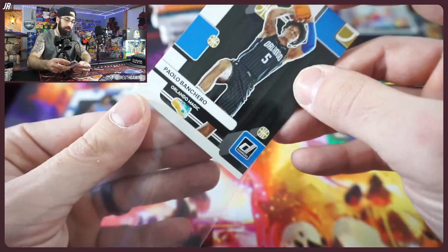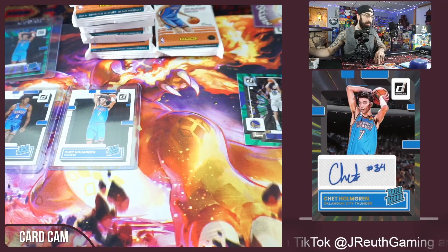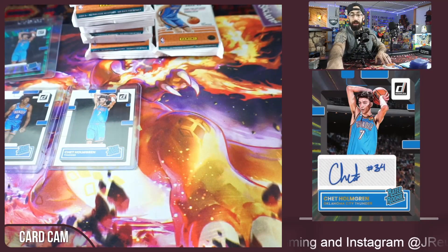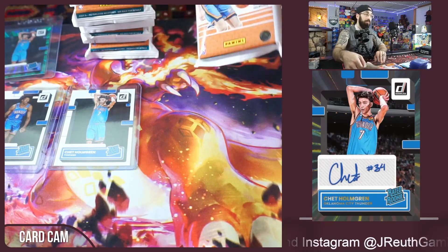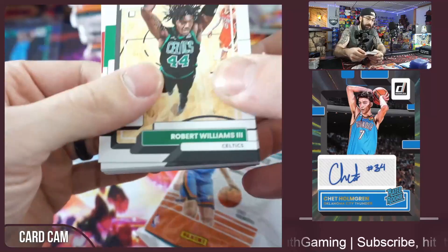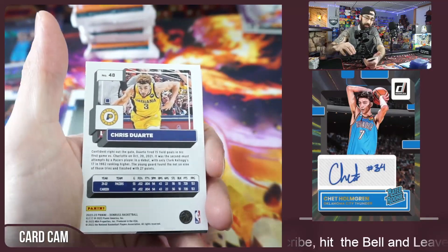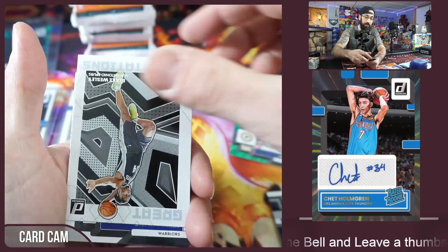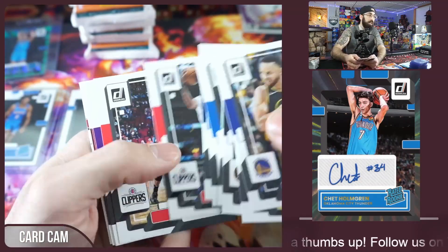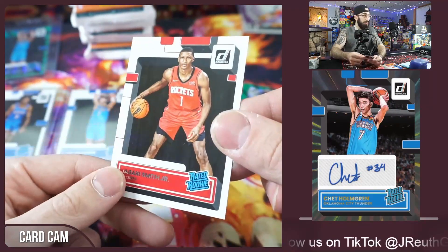We'll sleeve up any Steph insert — super collectible for people trying to complete the full set. The chase card from these value packs is going to be the auto — specifically Chet on the cover. That's what you're looking for from these value packs. Let's see if we can hit one. Even if it's a no-name auto, just to get one from a full box would be great. One vet laser and two inserts — that's staying consistent.